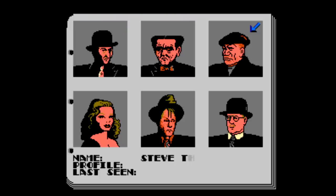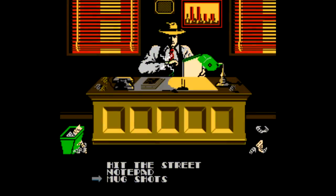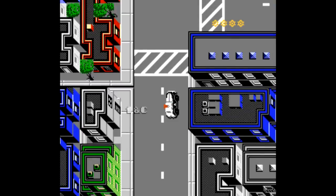After the notepad, you look at the mugshots, which gives the location of each suspect. So let's go look for this first person here, Steve the Tramp. Unfortunately, you don't just select Steve the Tramp's mugshot and go to his level like you would in a Mega Man game — you have to drive around in this really goofy and awkward top-down driving section.